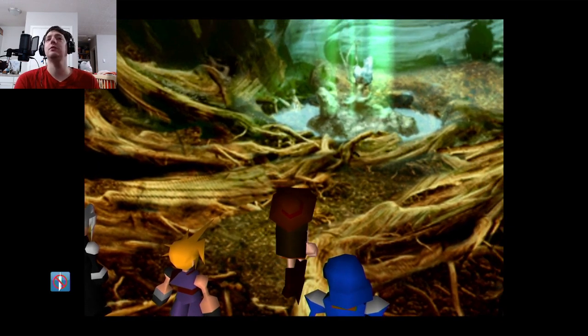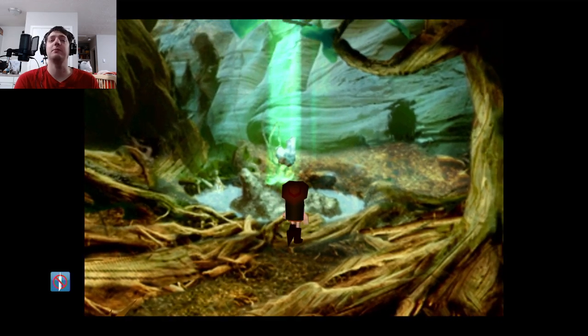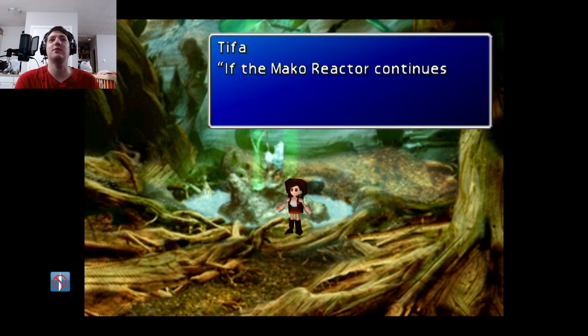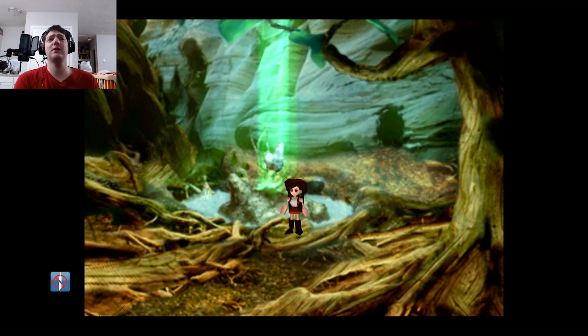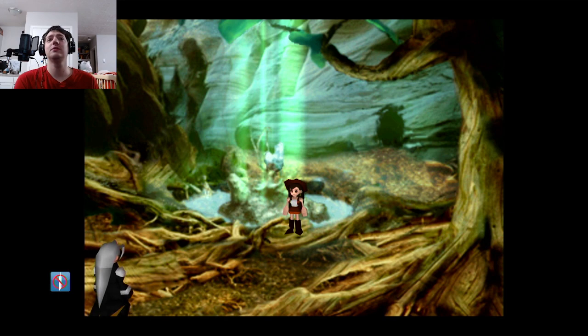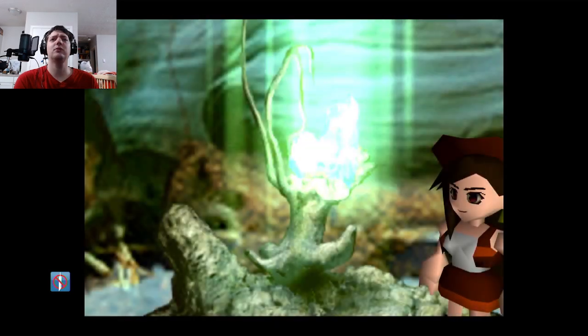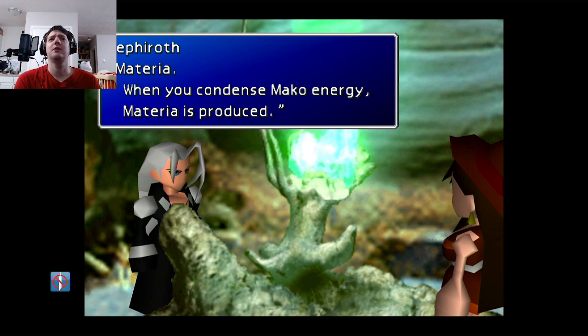What's this? Hey, a mako fountain — it's a miracle of nature, it's so beautiful. Yeah, it does look like it'd be very beautiful. Man, if you saw that in real life it'd be crazy. If the mako reactor continues to suck up the energy, this fountain will dry up too. So Tifa knows this — in her world it must just be like a fact.